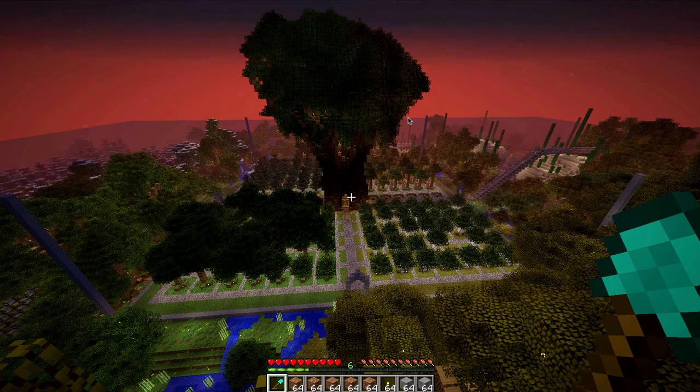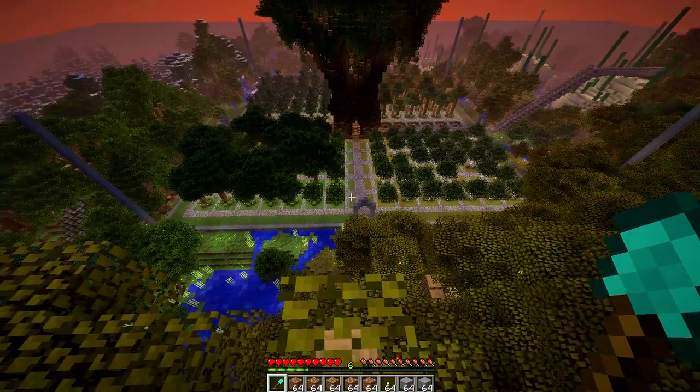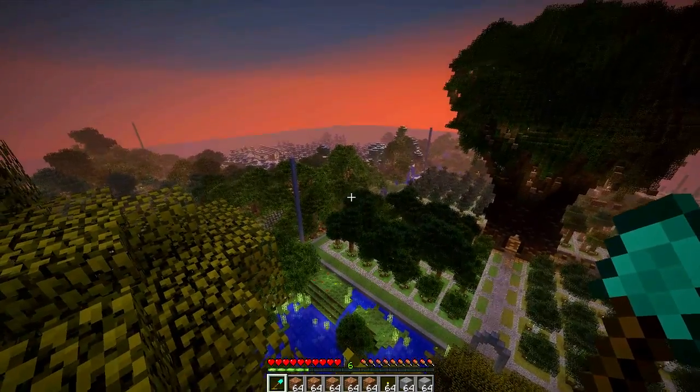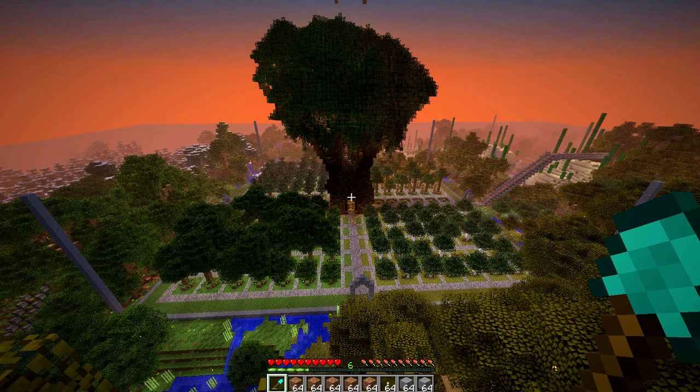Well hello there, my fellow miners and crafters. Good times with Scar here, bringing you another super awesome Minecraft episode. In today's episode we're once again working on the tree farm, and we're going to be starting the structure for our modified glass pyramid. In our last episode we built our entrance ways and columns, so it's going to be a modified Scar-ish pyramid. I think it's going to be pretty awesome when it's done, so let's get started.